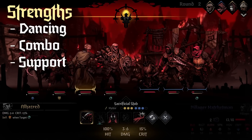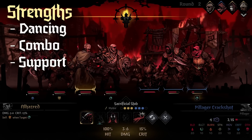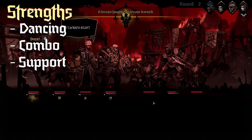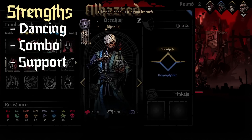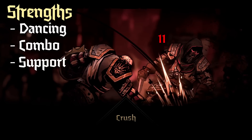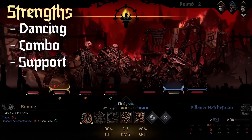His final major strength is that he is a fantastic support unit. He can't heal your ally's HP, but he can heal stress, he can buff them, he can move stuff, he can disrupt the enemy team, he can give you extra turns. There is so much this character can offer that a well-played and well-built Jester will feel like you're playing a different game.